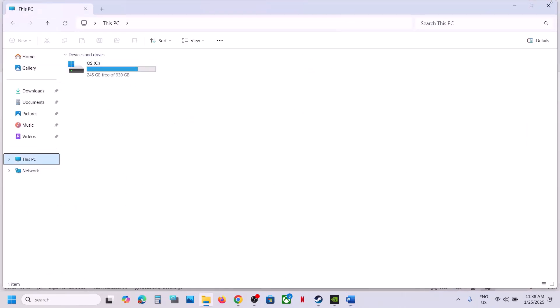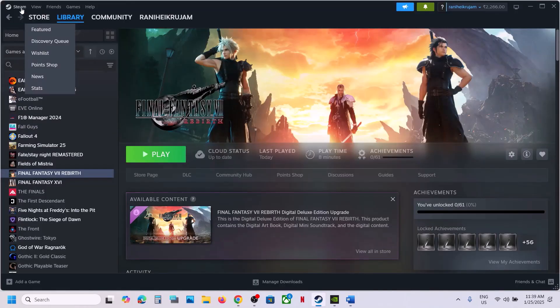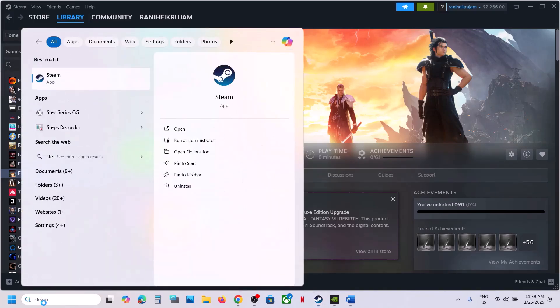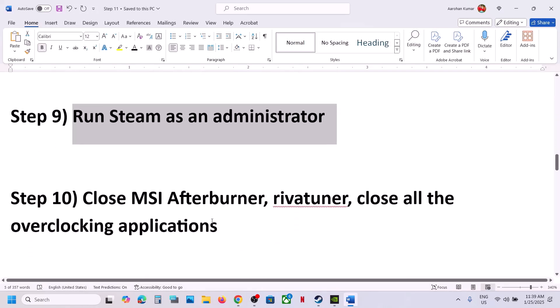The next step is to run Steam as an administrator. Close Steam by going to Steam and clicking Exit. Then type 'Steam' in the Windows search box, right-click on Steam, click Run as Administrator, and then launch the game.